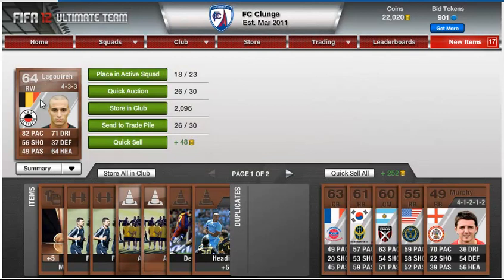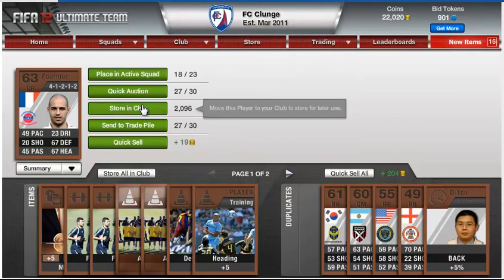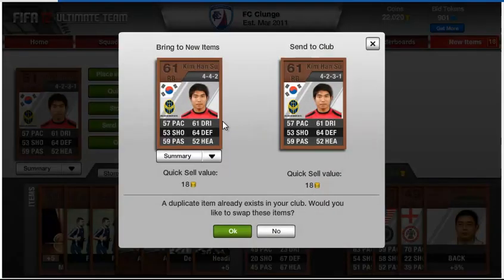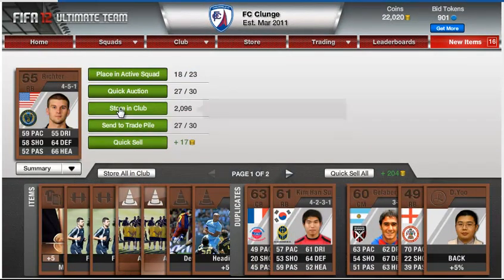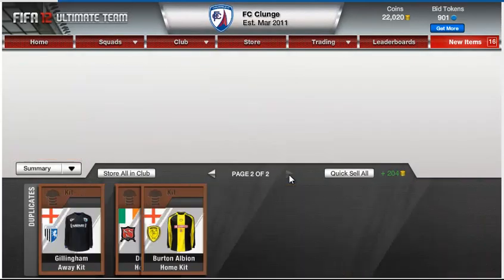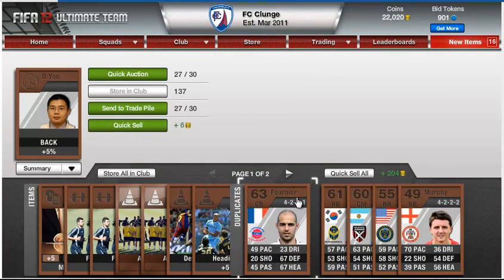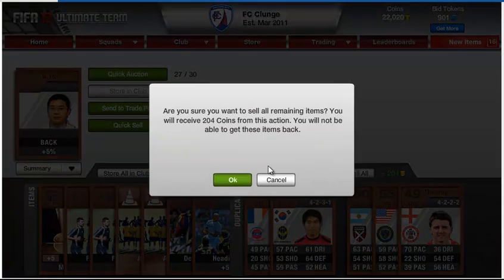I'll send him to the trade pile. That guy at 41212 is a better formation so I'll change him in. 442 is fine — not worth anything. 451 isn't as good. Another 41212 which is better so I'll bring him in. Just ignore all the kits and stuff, I don't really sell them — I don't think they're worth that much value. Some silver kits are worth a bit more money like your Yunnan ones, but I'm not really sure.